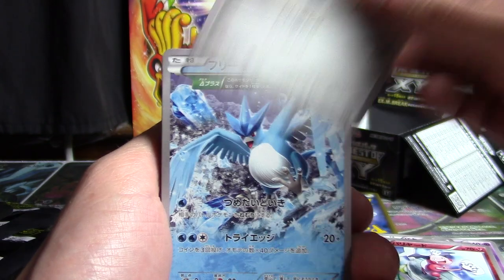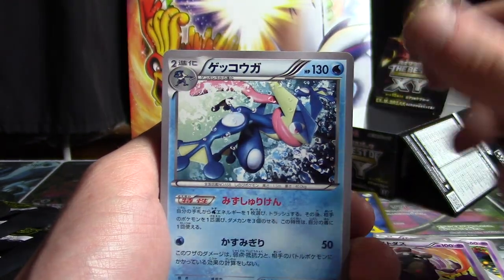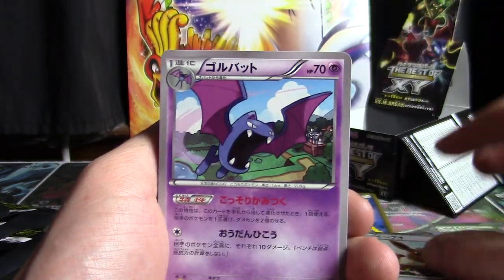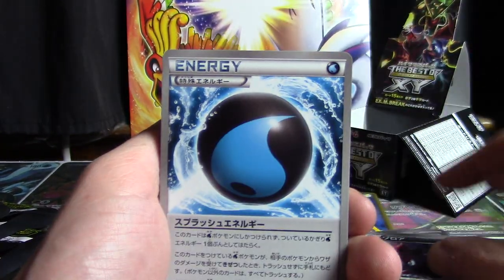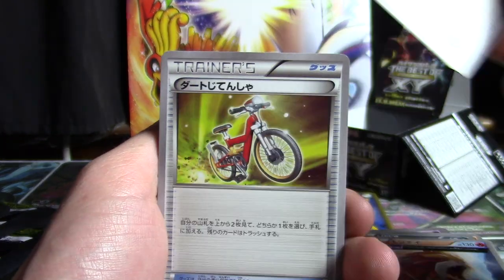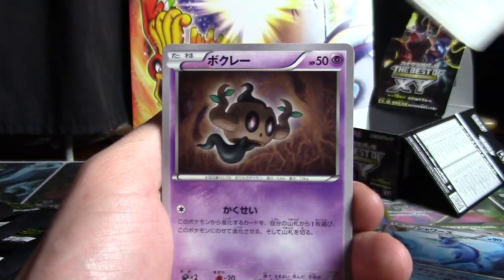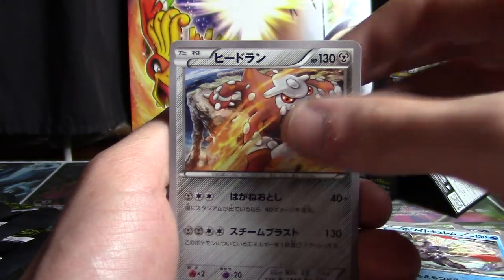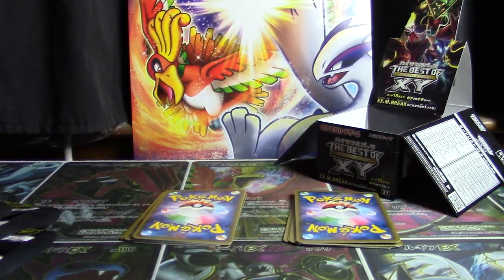Gloom, Zubat, Mr. Mime, Bronzor, Articuno, Pikachu, Herbal Energy, Garbodor, Greninja, Hoopa, Turbo Spirit Link, Skyla, Silent Lab, Eevee, Golbat, Medicham, Spinarak, Carbink, Zorua, Splash Energy, Jolteon, Aromatisse, Entei, Max Elixir, Acro Bike, Skyfield, Oddish, Unknown, Vaporeon, Jirachi, Phantump, Joltik, Mystery Energy, White Kyurem, Heatran, and Raichu. Not bad for someone who doesn't collect English cards and can't read Japanese.